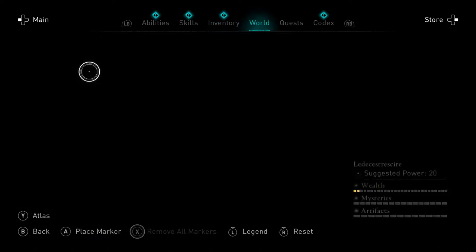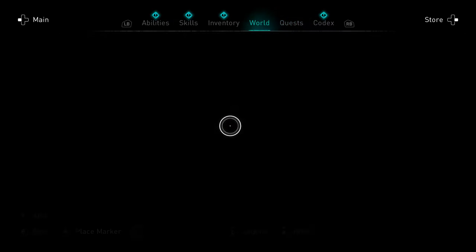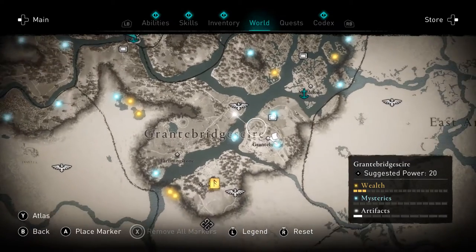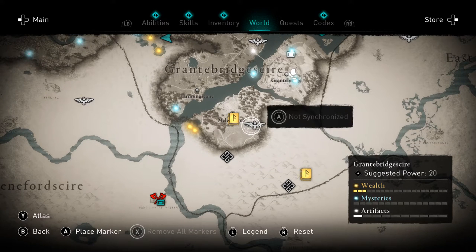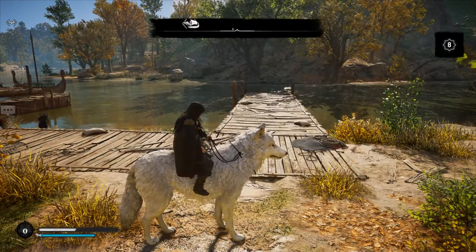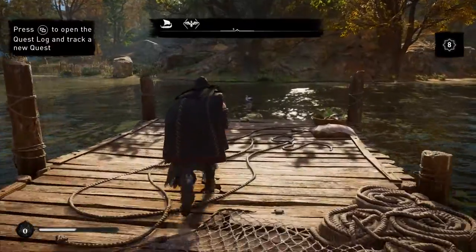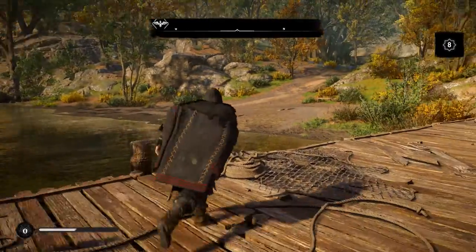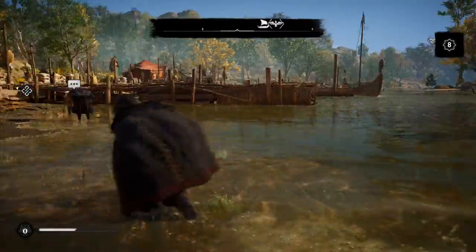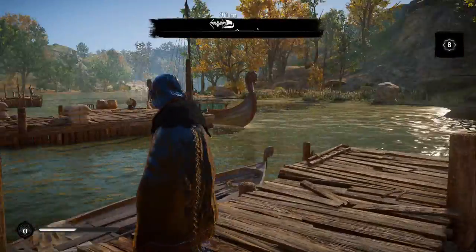We're going to go to my quests, make sure everything is deactivated, then set a waypoint. There's a raid site we kind of finished, but there's something else nearby I want to explore. I'll set a map point to it. We've got our docks here and I can swim. One thing the Assassin's Creed games have always had is the ability to climb almost any surface — buildings, walls, cliffs.